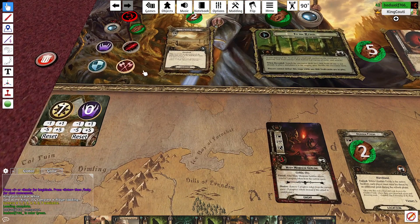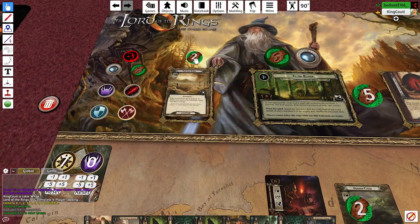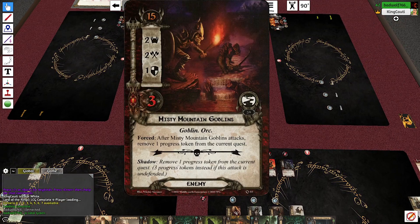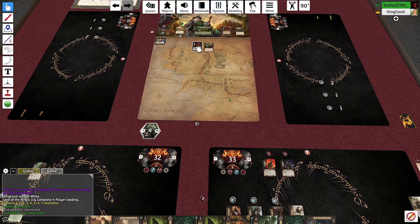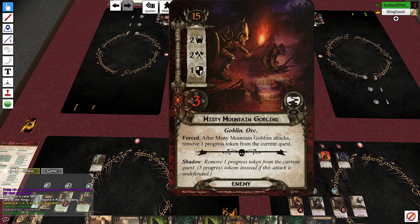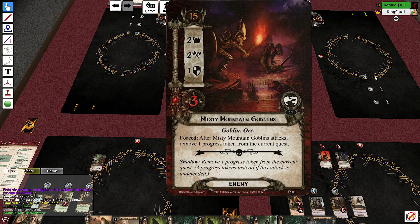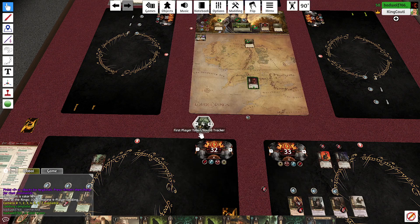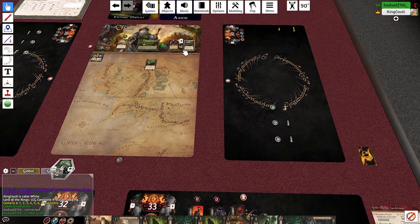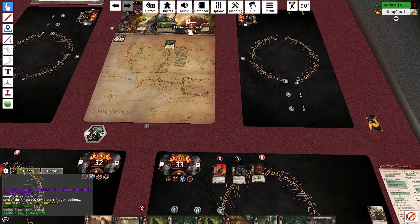This one is really giving it to us. We get two progress — it's okay, it's all right. Travel phase, nothing. Enemy phase — the Misty Mountain Goblins. I'm not going to choose to take them, they'd go to you, but I guess they better come over here. We've got the goblins and then the troll.